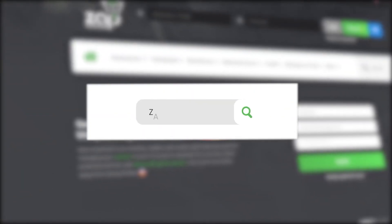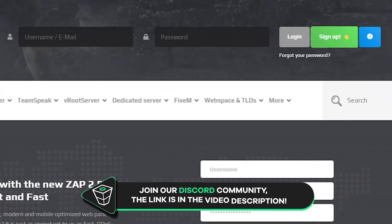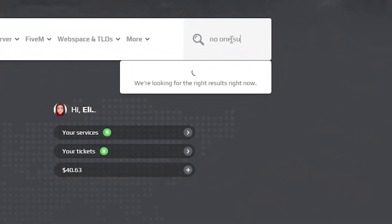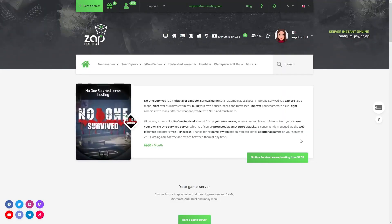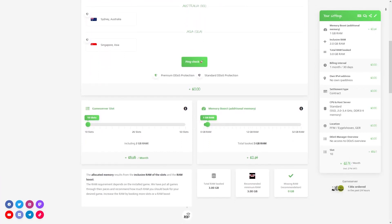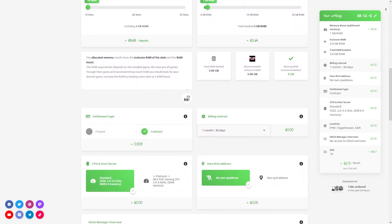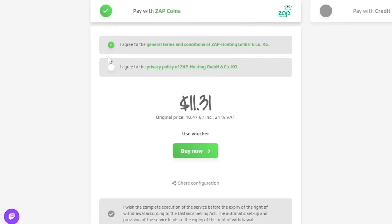First, as always, visit our website zap-hosting.com and log in to your Zap account. If you don't have an account yet, you can register here for free. Now navigate to the search bar and search for No One Survived, click on it and then click on the green start button. Here you can configure your own server to your liking, like server location, RAM, CPU, and IPv4 – which is important if you want to protect your server from incoming DDoS attacks. Finally, select a payment method and confirm your order.